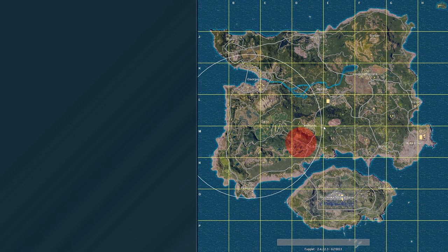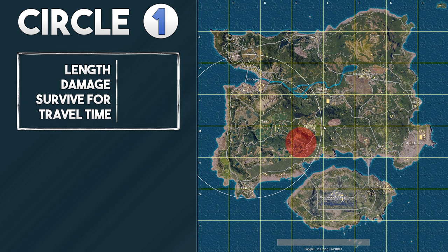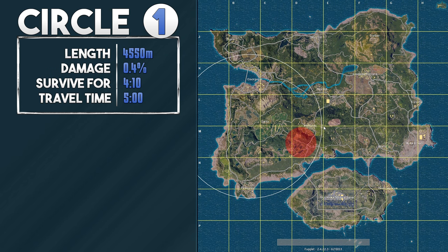Let's start by bringing the first circle to the table and throw some stats on it. The first circle of the game is the big one, having a length of 4550 meters, which we all know is very big, as the second one can be surprisingly far away from time to time. With these meter numbers shown throughout this video, they may be off by about 10 meters or less, as these are calculated by using the map.